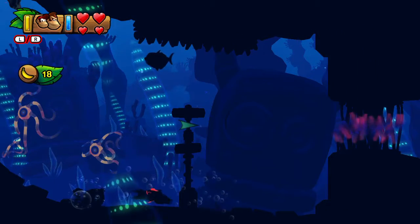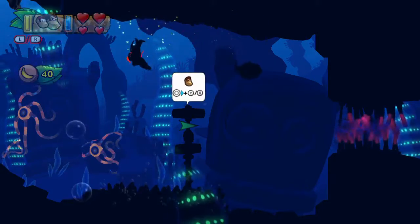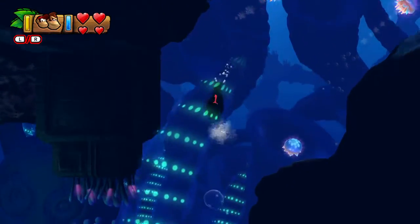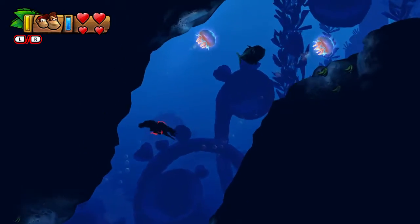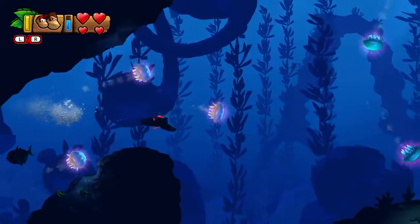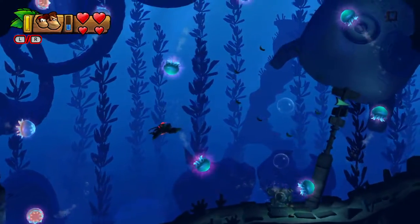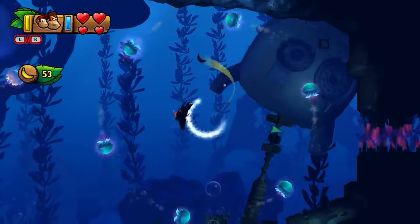There's some bananas in this seaweed, and while it's good, I know that if you get all these it doesn't spawn a puzzle piece. Anyway, I'm not sure if these jellyfish show up in another level. There's all this stuff on the left side here, all these bananas — don't need to get any of that. But they were sort of self-aware; they didn't hide any puzzle pieces in these obscure banana clusters.